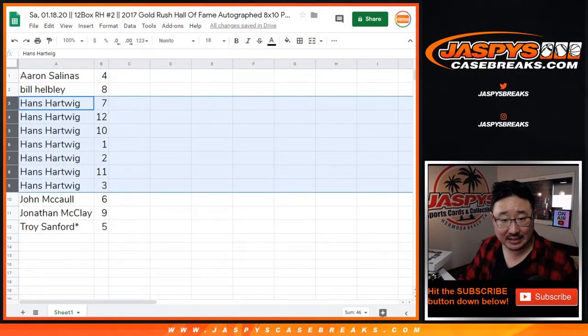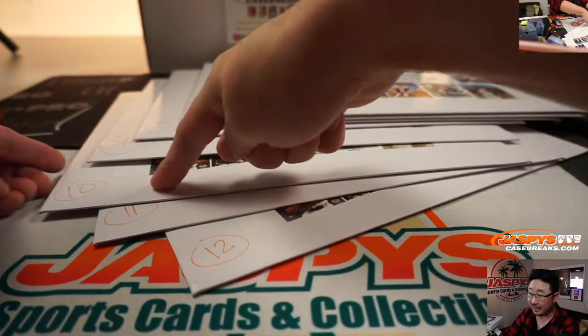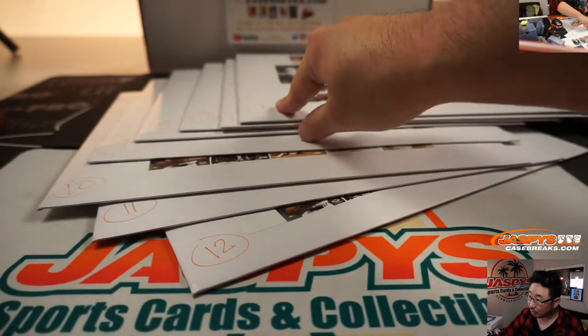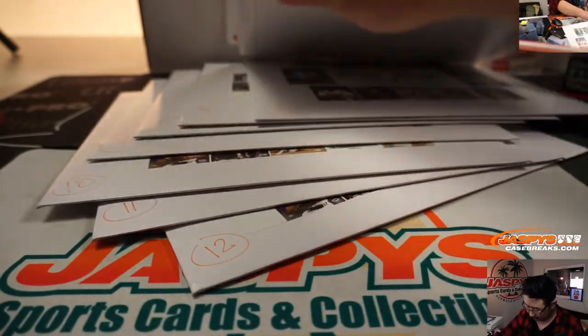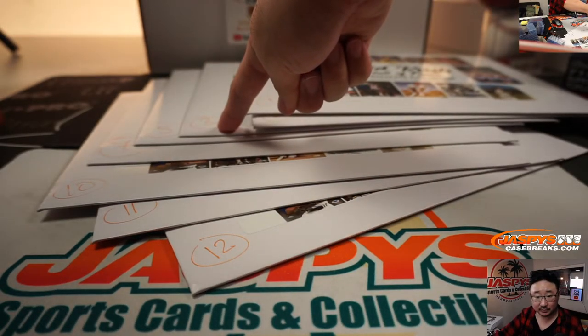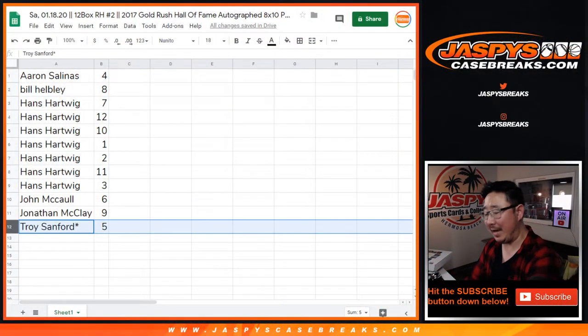So we've got Hans with 7, 12, 10, 1, 2, 11, and 3. What about 5? Oh, Troy — I forgot about Troy. Troy, you have 5. There's an extra one sitting here. I can't forget Troy and his last spot Mojo star next to his name.